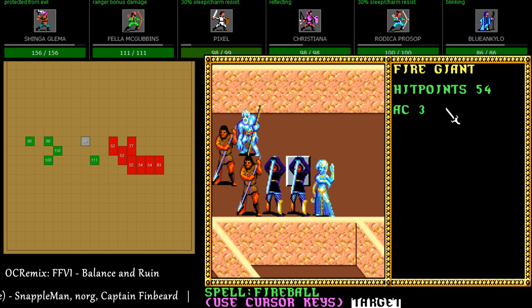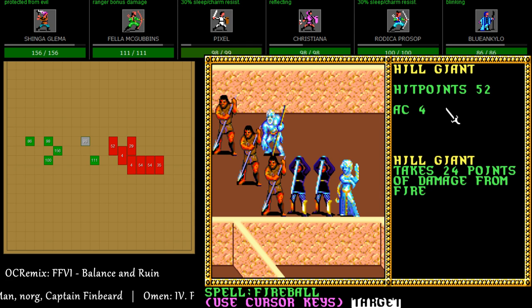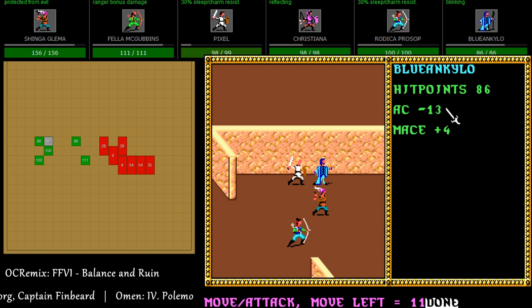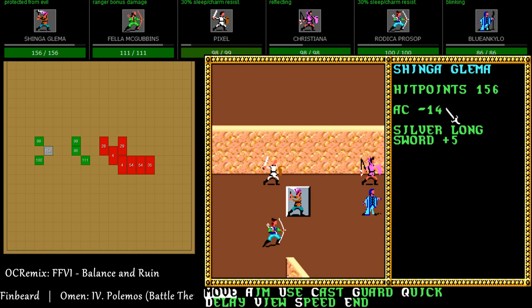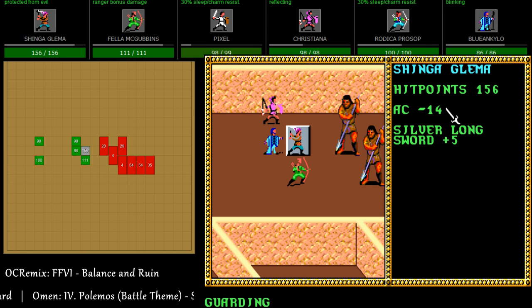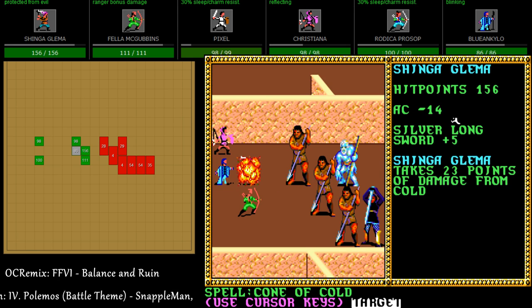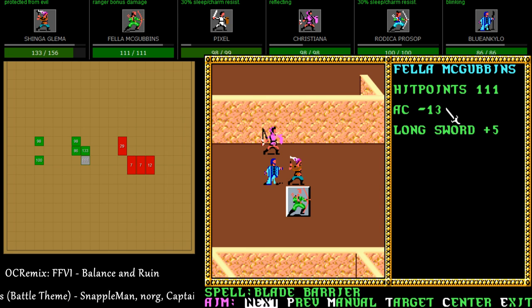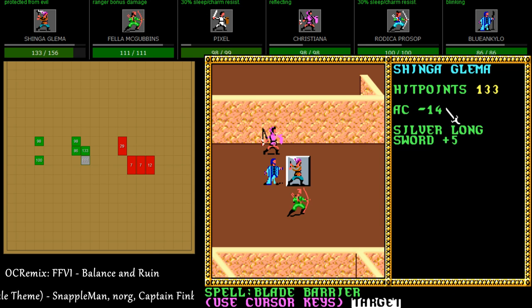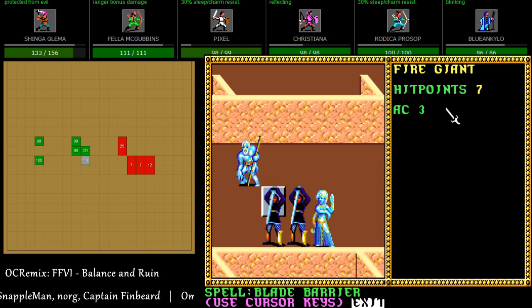Might not have been the best spell — it won't work on the fire giants. Pretty good damage though. And then Blue — oh, this is actually a pretty good Cone of Cold. I could have moved a little closer to be fair. I moved Shinga right in the way — sorry Shinga. It's nice that the cone hit all the way back to this square. The cone is really weird to figure out how it works.